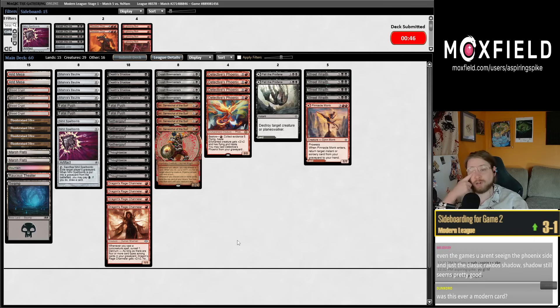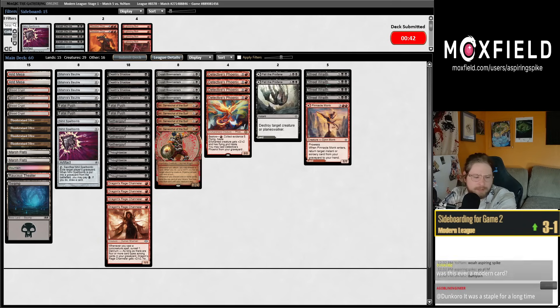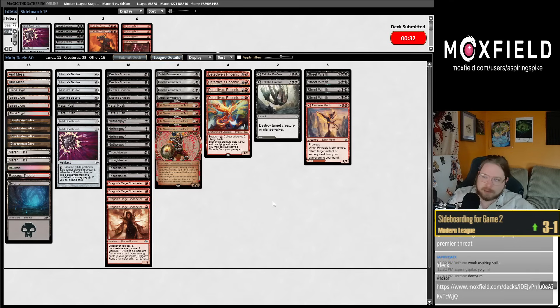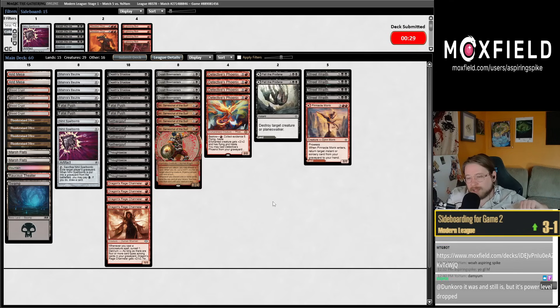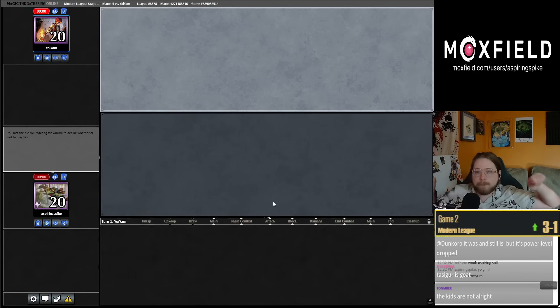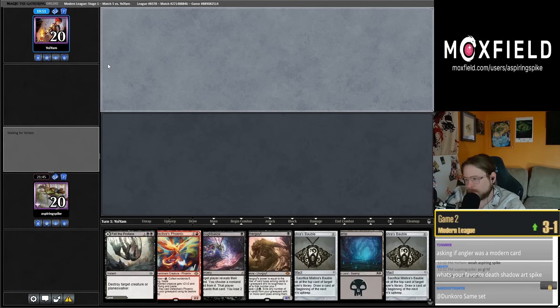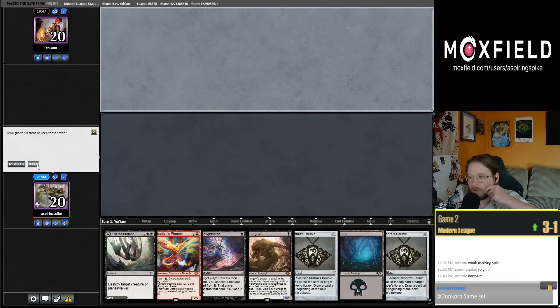Was Grimoire Angler ever a Modern card? Oh wait, did I play Tasigur over Angler? I think in my first ever GP I had Tasigur over Angler — but yeah Angler was a pretty popular Modern card for a while. There are spots where you play Angler instead of Tasigur. Both cards were pretty good — you'd sometimes shrink your opponent's Tarmogoyf with them. You'd Bolt their Tarmogoyf, play an Angler, shrink their Tarmogoyf — it was awesome and so cool. Grixis Shadow played actually like four Angler stock at one point. At my first GP I played Caleb Durward's list which was on Tasigur instead — I believe that was my recollection of events. Alright, keeping this hand.